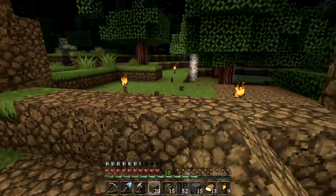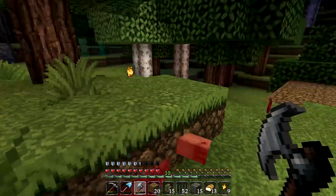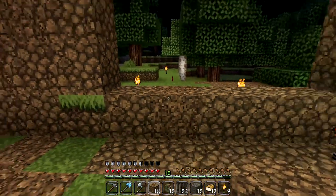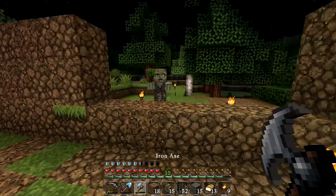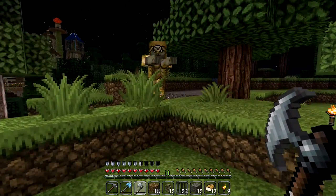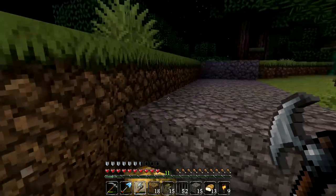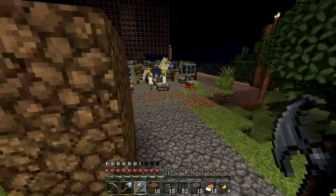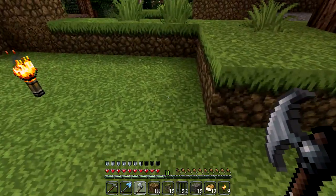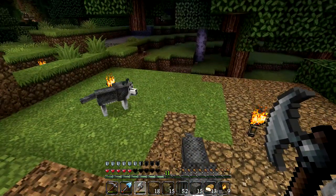I think we should keep the confectionary stand nice and big — at fairs or drive-ins the counter is actually quite large. This is just a foundation — we'll be turning this dirt into much more awesome textures, probably stone bricks combined with wood and stone bricks. Maybe some cobblestone and moss stone too, since this structure is all the way out in the open without anyone tending to the moss and mildew growing in the corners.